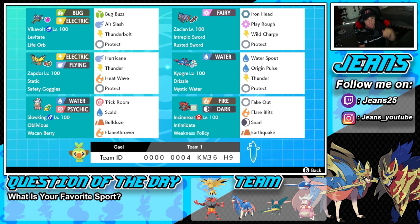Middle left is Zapdos, one of the best Dynamax picks in my opinion. Its Flying and Electric typing is just phenomenal. We've got Hurricane, Thunder, Heat Wave for coverage, and Protect, with Static ability and Safety Goggles as the item.